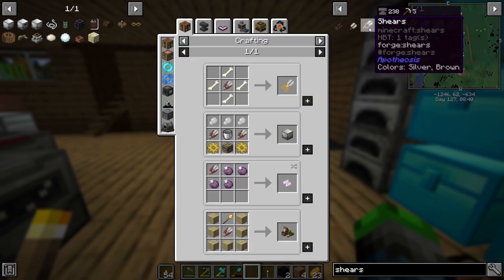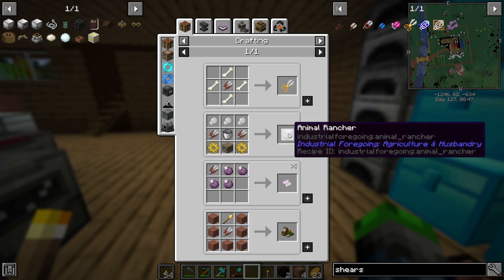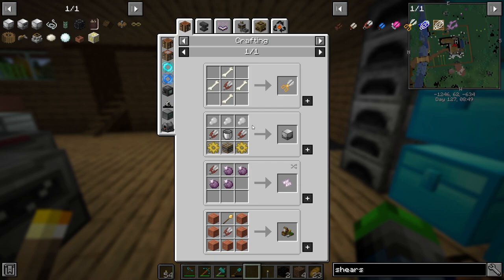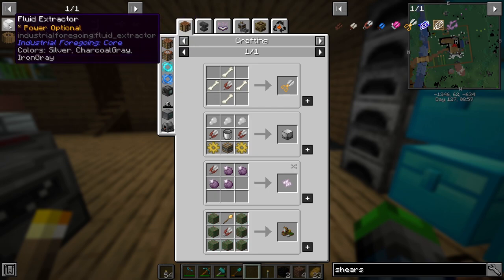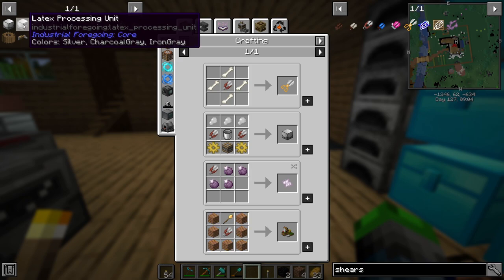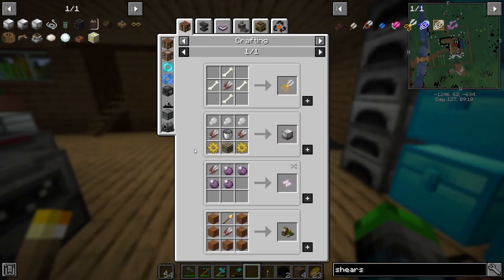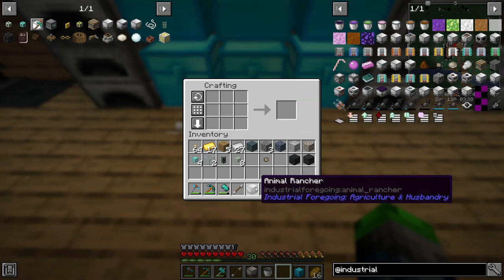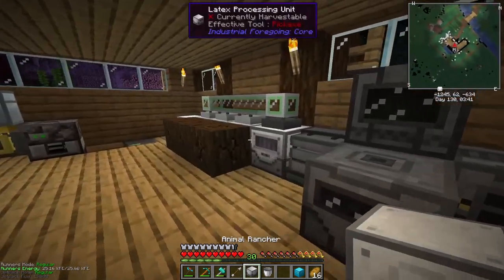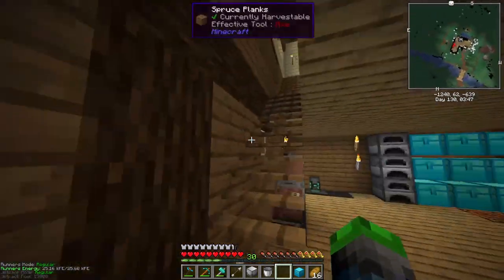I was looking at what we can use the shears for and it looks like we're only going to be able to use the Animal Rancher from Industrial Foregoing. Now what I'm thinking is, because it needs plastic, obviously we're going to get into Industrial Foregoing. So what I'm going to need is a fluid extractor, probably going to pipe that into a latex processing unit, and then we will be able to get the rubber, throw that into a furnace, and then we will have our Animal Rancher. Check this out — look at this, we have it guys! I went ahead and set it up over here. We're still producing lots of latex, I'm very happy about that.